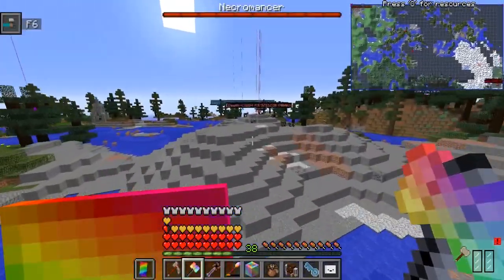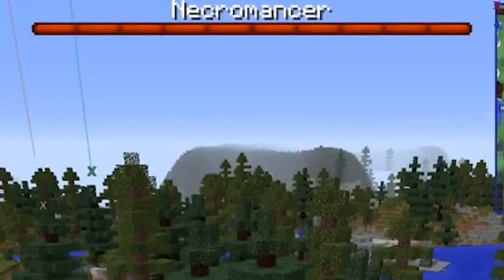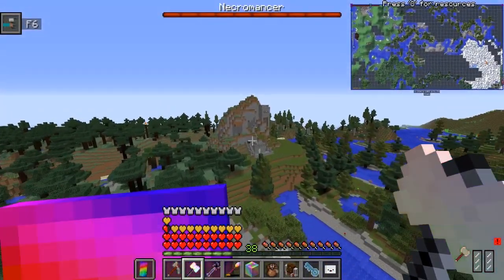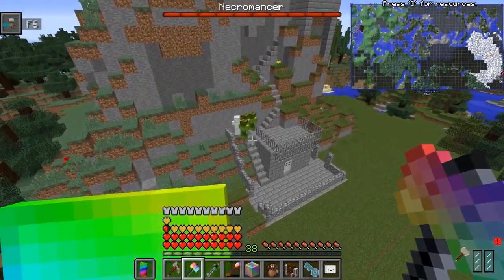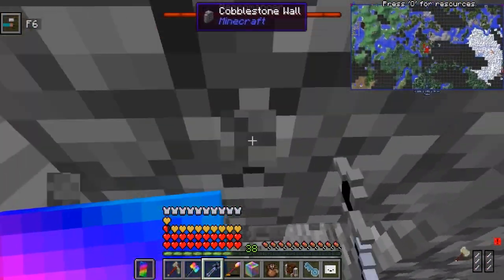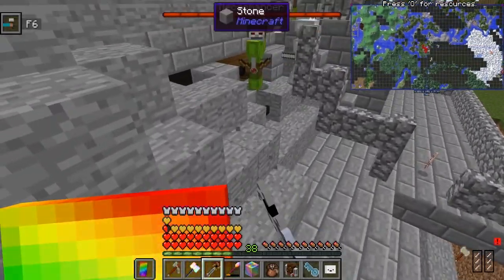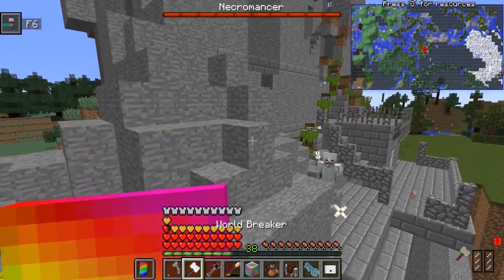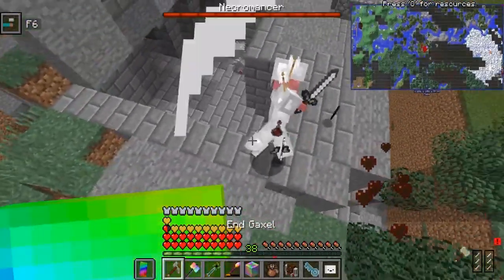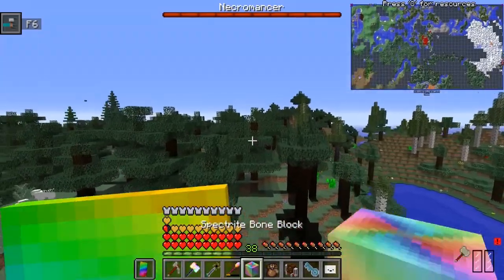Wait, is that a boss — a necromancer? Hello necromancer, you around here? Oh, there you are. Let's see if I use this on these guys. It's not doing anything — I think it's lagging maybe. Matter cluster — come on, eat everything! Boom! Yeah, just die — you're no match for my godly powers. The spectrite — I keep thinking this is an infinity block.